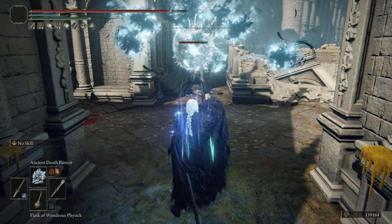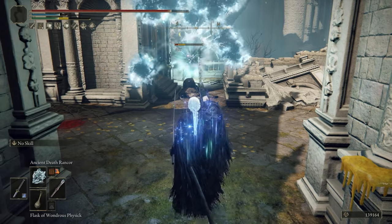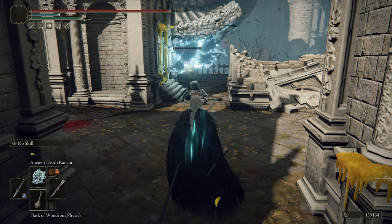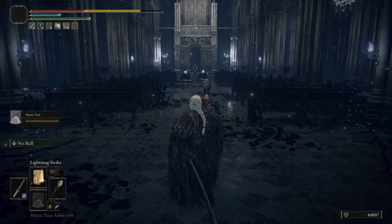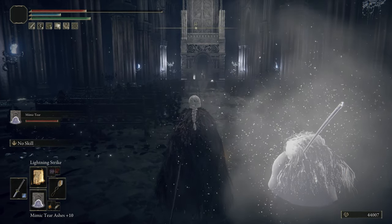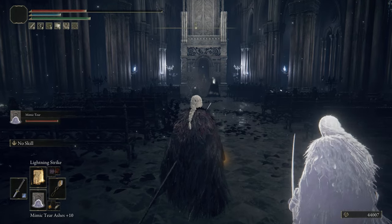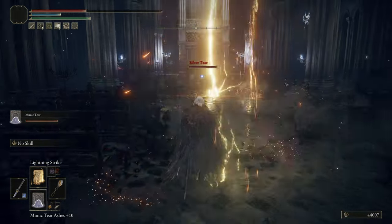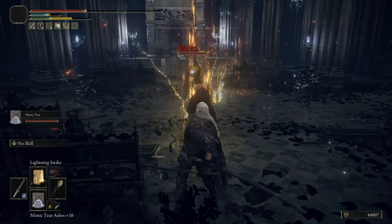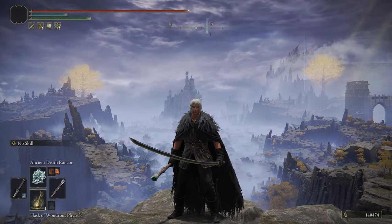Lastly, there is a completely optional part of the build depending on how you like to play: the Mimic Tear. This mimics the Sephiroth clones we see throughout the Final Fantasy 7 universe. If you want a Sephiroth clone fighting beside you, feel free to use it. If you don't like how summons work in this game, feel free to disregard — but I do think there is some great flavor to be had here.